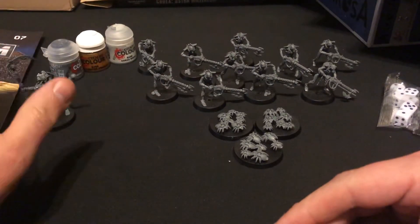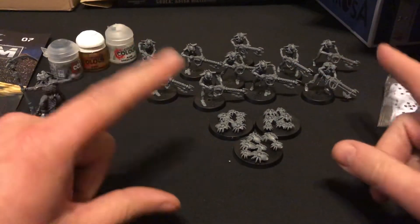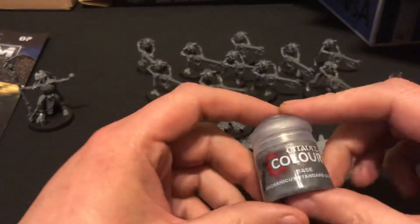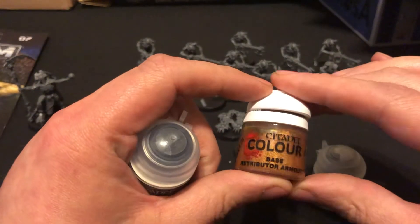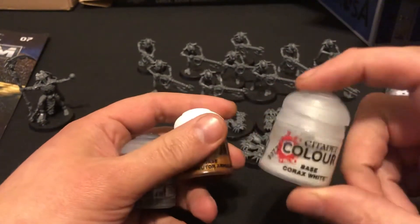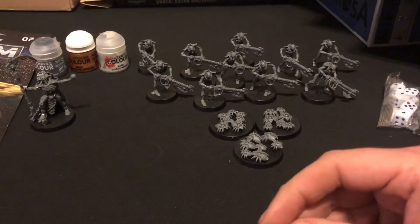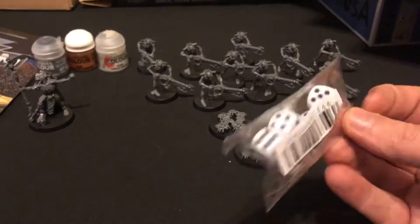Issue 7 comes with the usual lore, which units to pick up and fight with, and painting tips as you're going through. It also comes with paints — we get ourselves a lovely Mechanicus Standard Grey, we get the Retributor Armour Gold or Brass. There's some more Garrack's White, which I think I've got loads of that now. With that on top, we've got ourselves some dice.